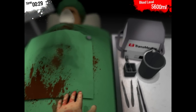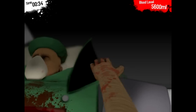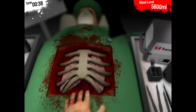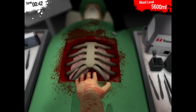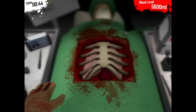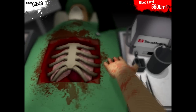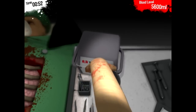Alright, let's see what we have to do. Surgery. Alright, let's get this out of here. Oh yes, I can see what the problem is. The heart shouldn't be supposed to be right there. Let's get rid of it and replace it with a new one.